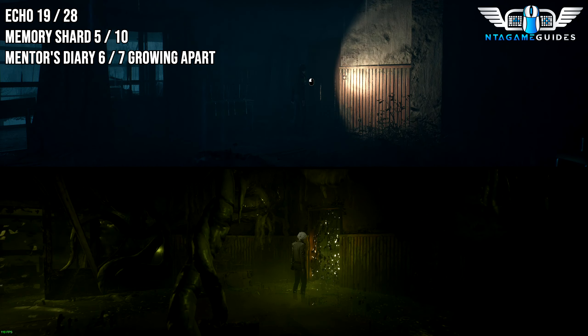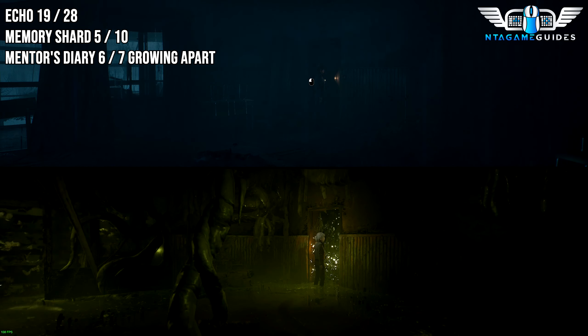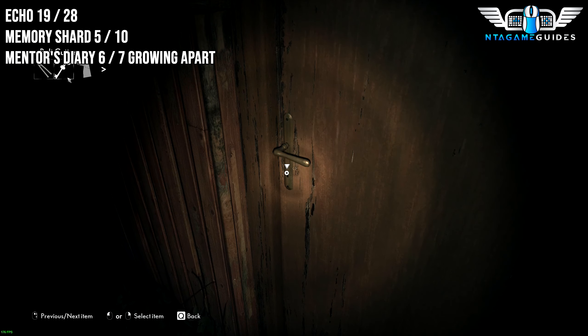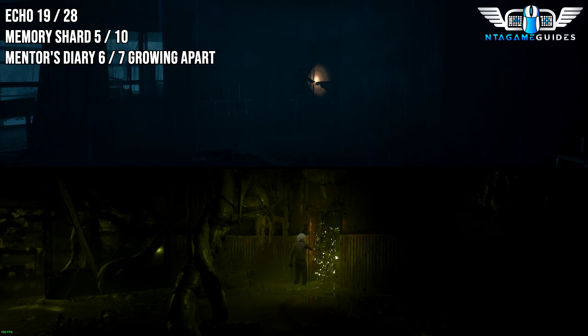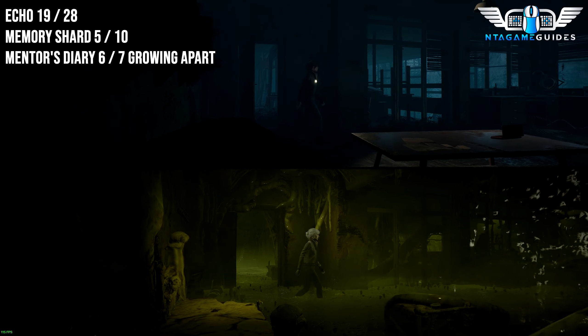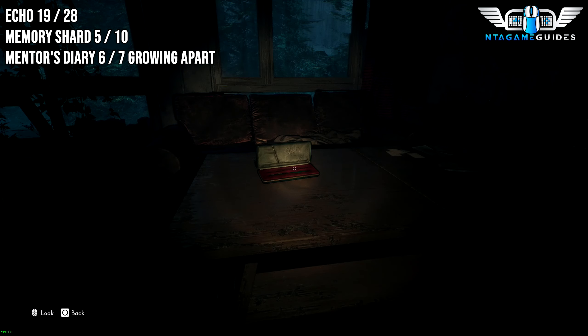Once you pick up the key to the teacher's room (where the piano was), you can now access this room. In this room, you will find one Echo, one Memory Shard, and the Mentor's Diary number six — Growing Apart.